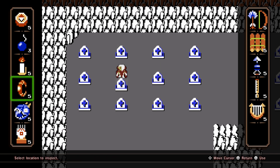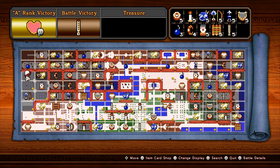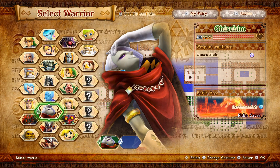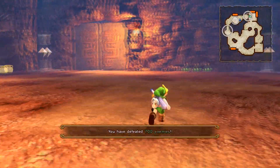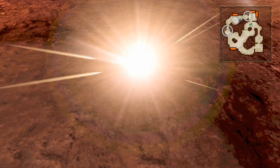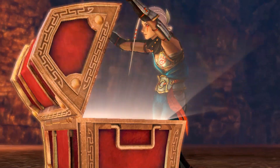Use the power bracelet here to unlock the A rank item for this map. Be sure to include Impa in this two member party. If you achieve A rank battle stats, a treasure chest will appear with a full heart container for Impa.